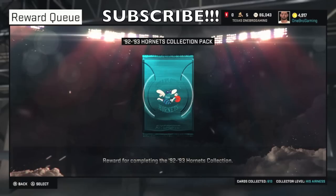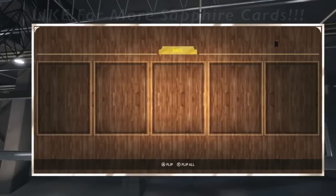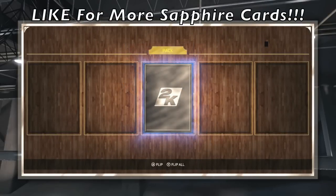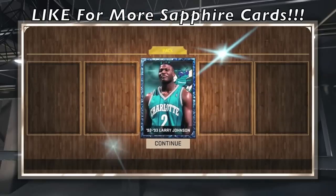One of the main reasons that I do these videos is so that you guys can see what these Sapphire cards look like, because they more than likely usually have a different designed picture on the card. So right here, let's go ahead and flip this Sapphire Larry Johnson and let's see what he looks like. Larry Johnson 92-93 Sapphire Edition.